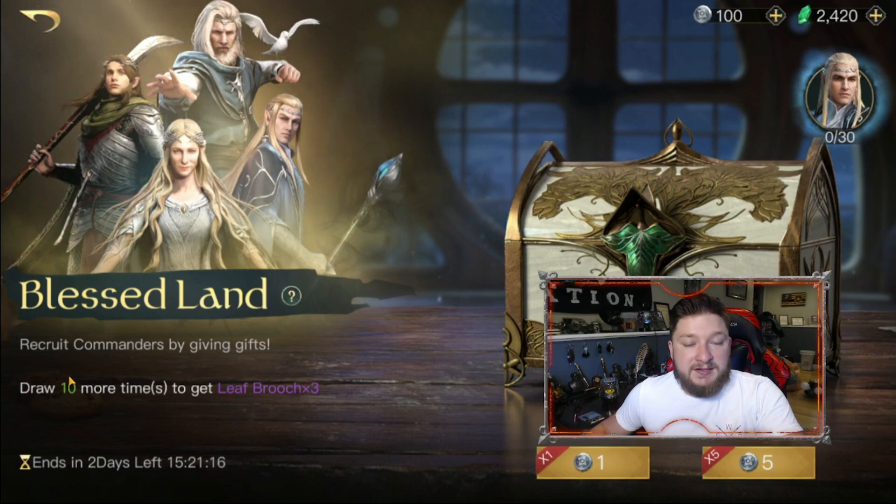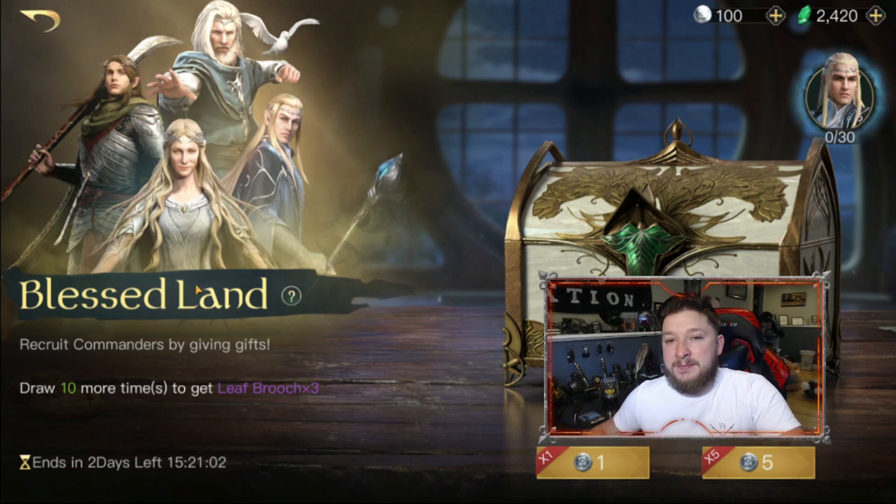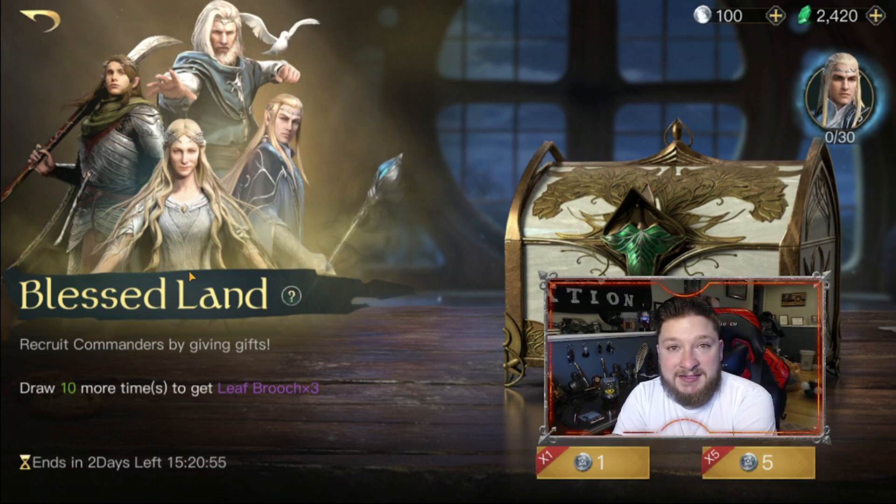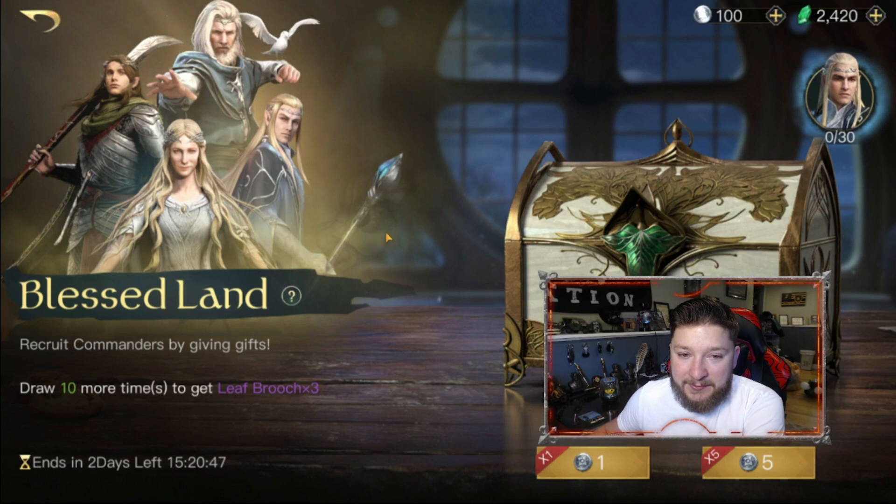In this chest the special featured commander is Keleborn. After every 10 pulls we'll get three respect items for Keleborn. I had a lot of high hopes that he would be really good, but he was sorely disappointing — he could put out damage but he was definitely a glass cannon, more of a fragile glass cannon. That's neither here nor there; who knows what we'll do with all his things.